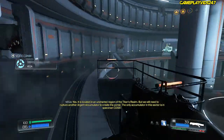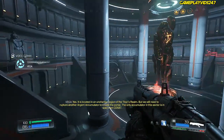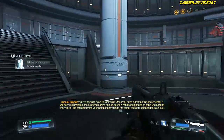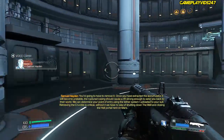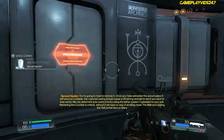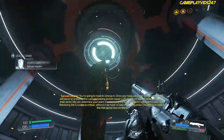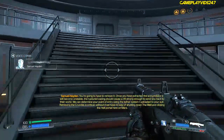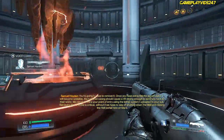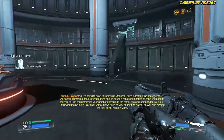The only accumulator in this sector is in specimen CD-587. You're going to have to remove it. Once you've extracted the accumulator, it will become unstable. The ruptured casing should cause a rift strong enough to send you back to their world. We can determine your point of entry using the tether system I uploaded to your suit. Retrieving the crucible is critical — without it, we have no way of shutting down the well and closing the hell portal here on Mars.